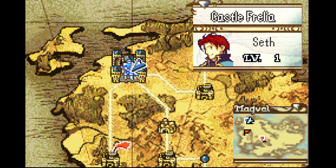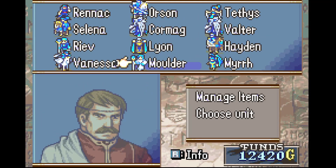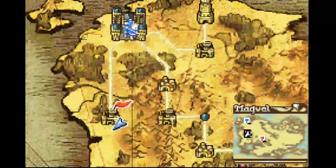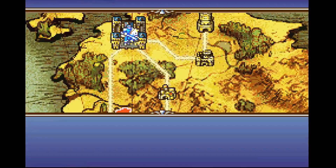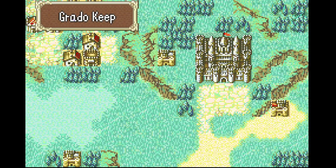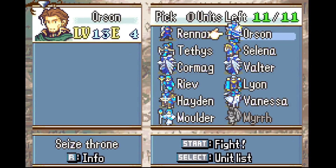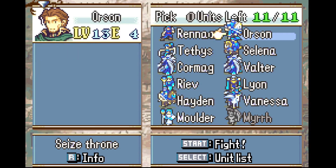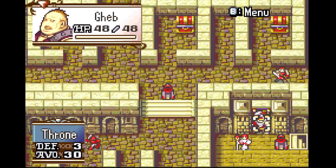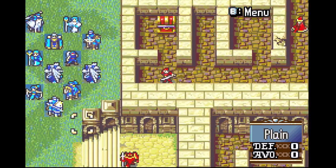One thing you might notice about Ephraim Route in this particular setting is Seth, who replaces Ephraim, isn't on my team. He appears on the world map but he's not in the list of characters, which is a little bit concerning — especially considering the first chapter on Ephraim Route is a seize map. If we take a look at our battle preps, we don't have him, and we can only deploy 11 units. None of these people know how to seize, and the goal is to seize the throne. I think I'm going Erika Route.